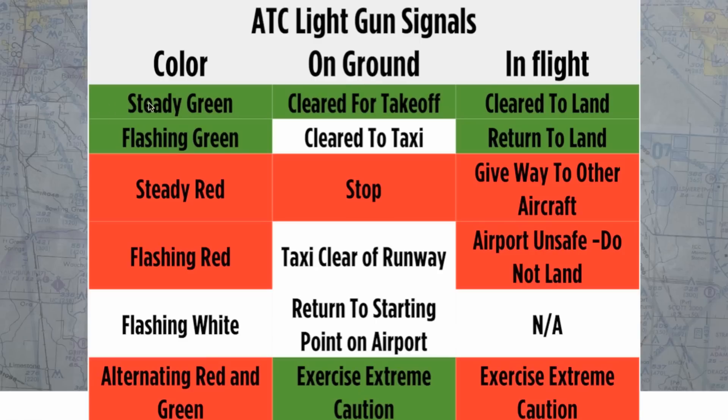If you see a steady green light on the ground, that means clear for takeoff; in flight, clear to land. A flashing green light on the ground is clear to taxi; in flight, return to land. A steady red on the ground means stop; in flight, give way to other aircraft. Flashing red on the ground means taxi clear of runway; in flight, airport unsafe, do not land. Flashing white means return to your starting point — that only applies on the ground. And alternating red and green means exercise extreme caution.